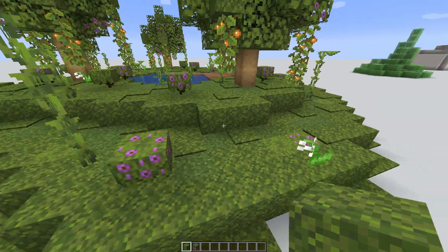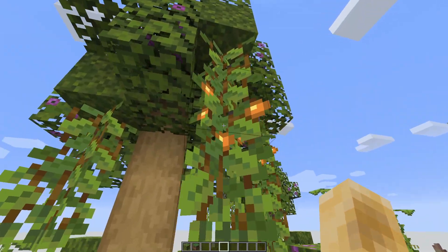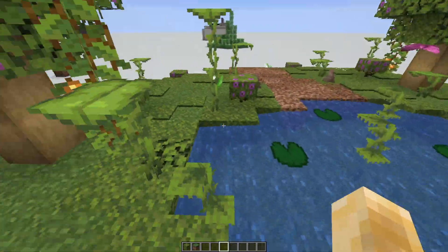I really love the moss block — this is one of my favorite blocks added in this update. And also these vines, I love these vines. They look so nice. You can't climb up them, which I wish you could — if you could climb up them that would be even cooler.